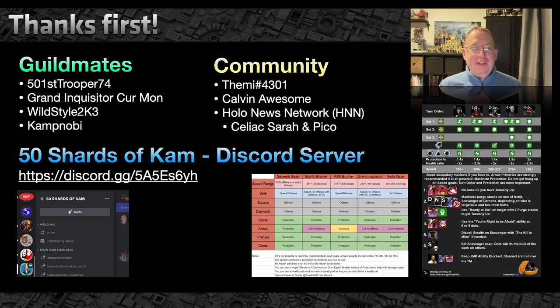While the server name is 50 Shards of Cam, they are also focusing just as much these days on the Reva mission. There are two graphics I'm going to show and discuss. One from Themi 4301 — a fantastic chart we'll look at in a second. There's also a great video from Calvin if you want to run Second Sister instead of Eighth Brother. And I want to give a shout out to the Holonet News Network with Celiac, Sarah, and Pico for all their recent discussions on modding.